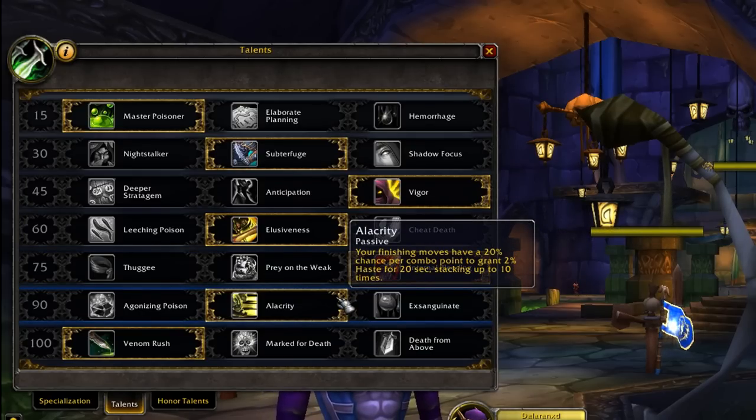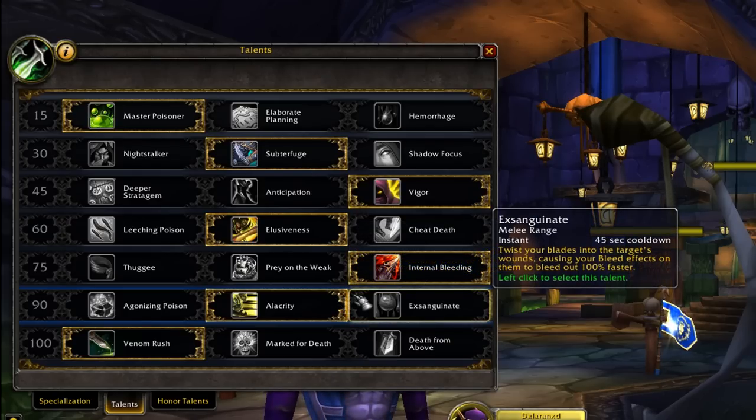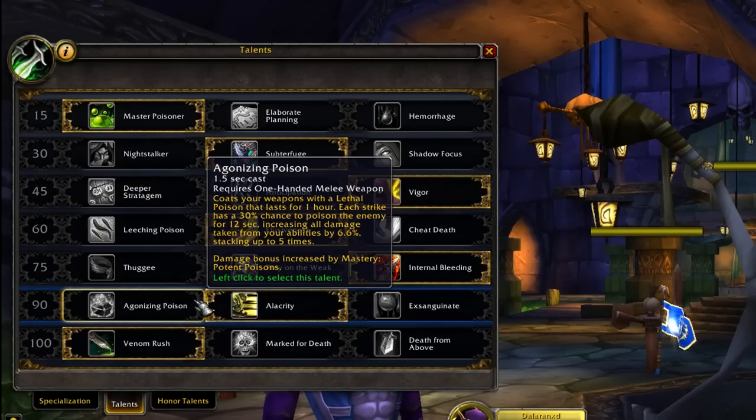In the level 90 tree you have a couple of options. Alacrity isn't terrible — it got buffed so you gain haste a little faster, meaning more energy regeneration, which is nice in arena and certain BG situations. Exsanguinate doesn't directly increase damage but lets your bleeds tick faster, and most bleeds got buffed this patch, making it more viable in BGs than arenas. Agonizing Poison is tricky — with paladins nerfed on poison cleanses, it's honestly the best option against characters that can't cleanse poisons easily, but it's gimmicky. If you're unsure, Alacrity is probably the safest choice.